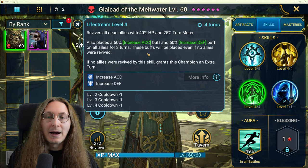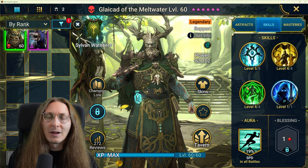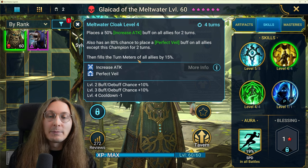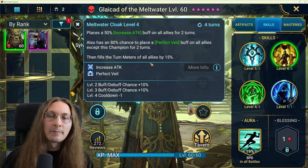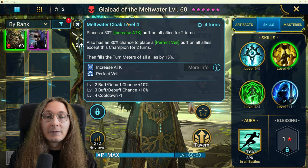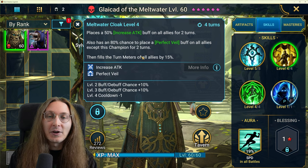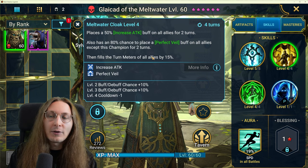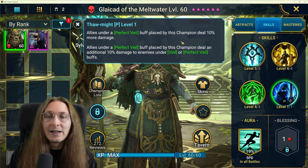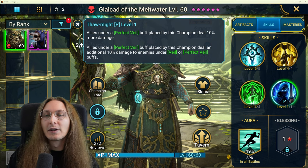Usually you'd open the battle with this skill, getting accuracy buff and defense buff for everybody plus an extra turn — a very interesting almost air-strike type of opener. Then on the A2 you get attack buff and perfect veil on everybody and a 15% turn meter boost. So you're being hyper aggressive at the start of the battle, getting four different buffs: attack buff, defense buff, perfect veil, and accuracy buff. This perfectly fits somebody like Galleus who does buff strip as a nuker and a defense down. On his passive, allies under perfect veil buff placed by this champion deal 10% more damage, plus an extra 10% if the enemy has buffs.